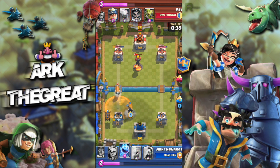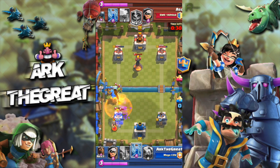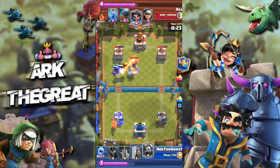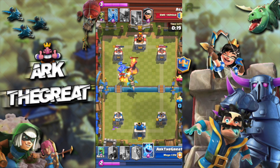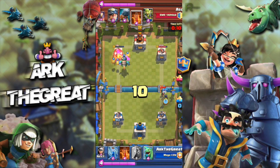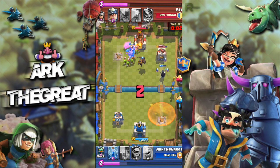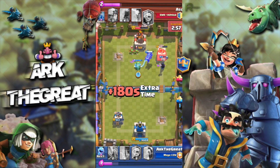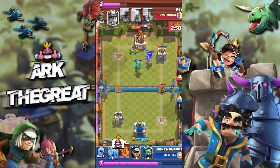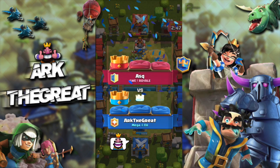My opponent makes a mistake — he Battle Rams against my Lava Hound, which you should never do. You should always push the opposite lane, never the same lane, because that just lets me accumulate troops and make a massive push. So I make a big push with Baby Dragon, Lava Hound, Bandit, and Inferno Dragon — we get the tower. I block his Bandit with my Nightwitch; he's forced to Poison, which doesn't do enough damage. I play Lava Hound to tank for the Nightwitch, and we get the win.